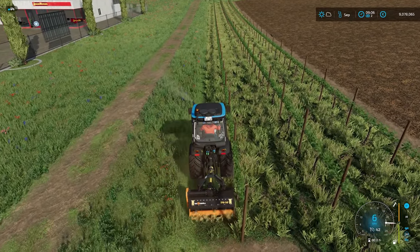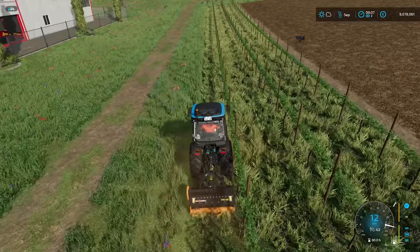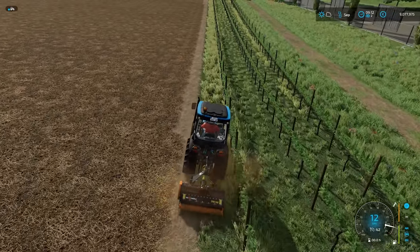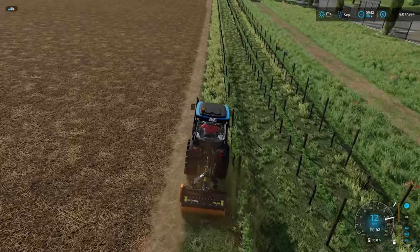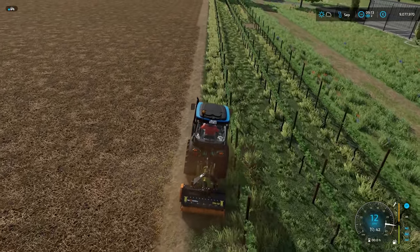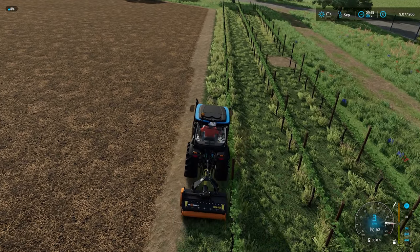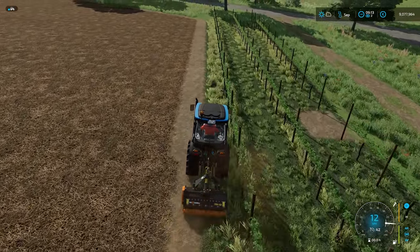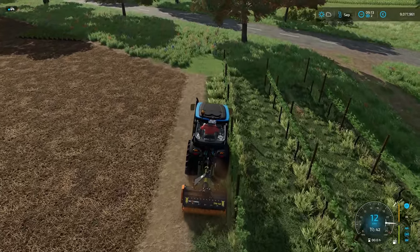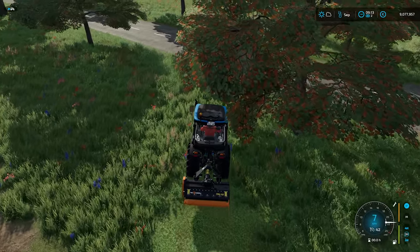There are collisions on these vines so if you get too close you can get a little bit stuck. You want to try and get as much of this grass away from the vines as possible. If you leave your vines too wide apart you might have to do a double pass to get all the grass out from underneath, so be mindful when putting your vines down — keep them as close together as possible.